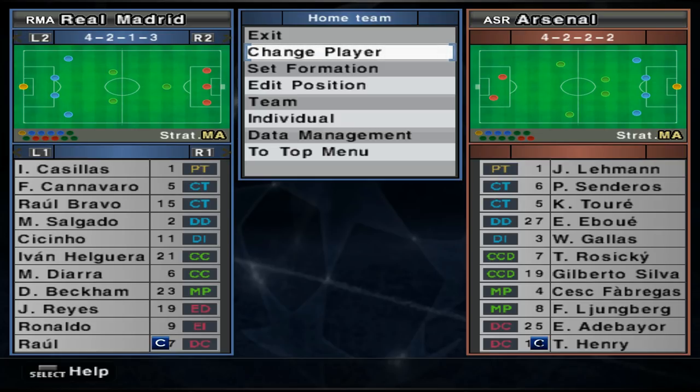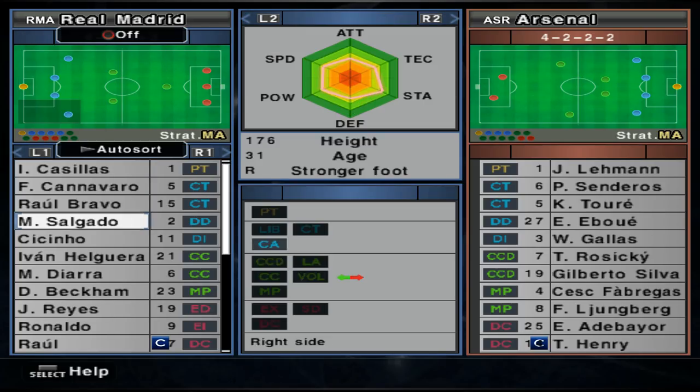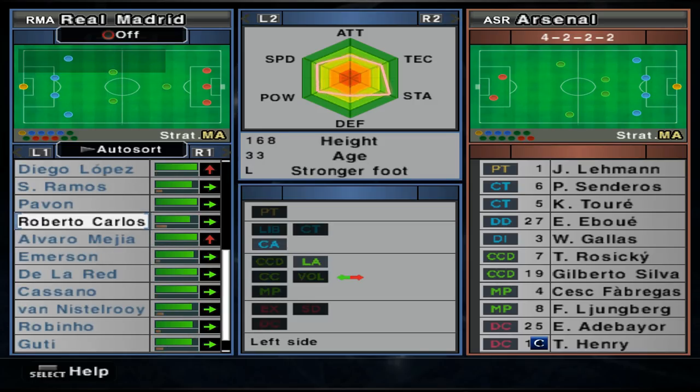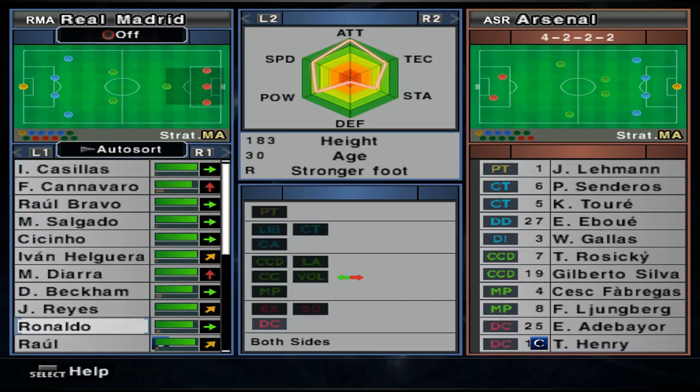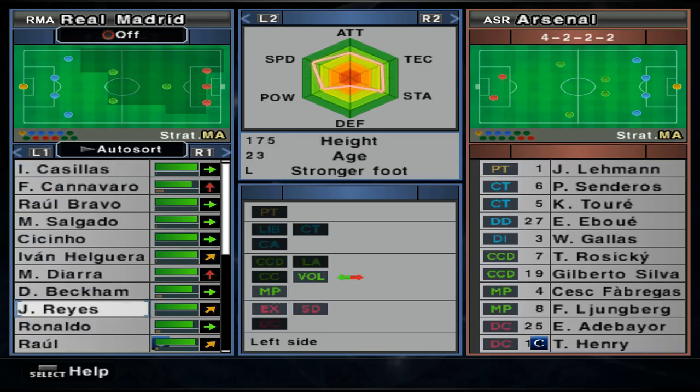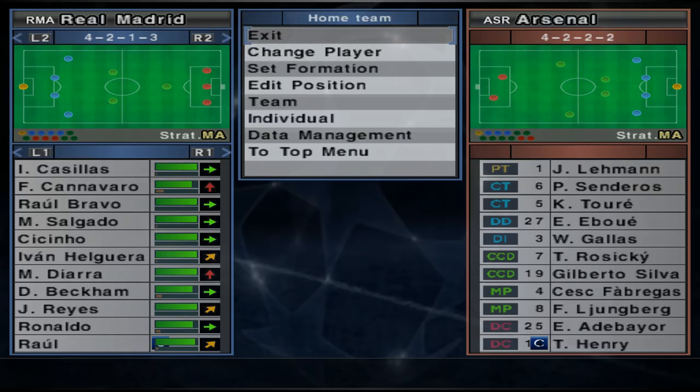Today we're taking on Arsenal, playing basically a 4-4-2. Thierry Henry's going to be a player to watch. Freddie Ljungberg's obviously in there, Rosicky, Silva, Fabregas — it's a pretty decent Arsenal lineup. We're going to go 4-3-3 and bring in Helguera and Diara for a little more of a holding role, because Arsenal could catch you on the break. Sassino comes in, we're resting Roberto Carlos and Ramos, and we're starting Ronaldo, Raul, and Reyes.